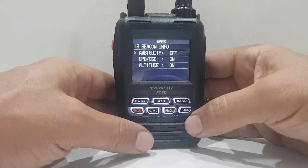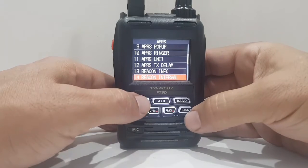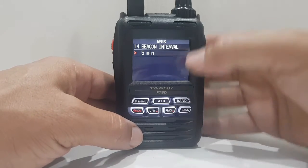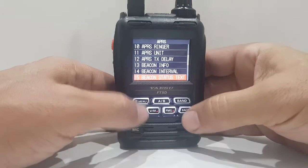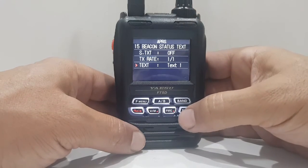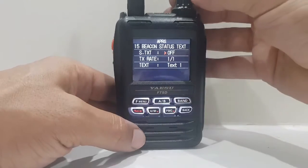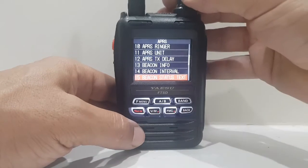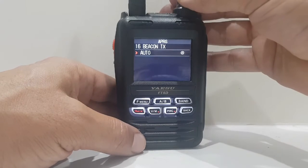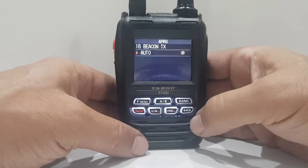Ambiguity — off. I think if you turn that on it just moves your location slightly so people don't know exactly where you are. Beacon interval — five minutes, that's when it auto-transmits. Beacon status text — off, but I could turn that on and select the one I've set up. Beacon TX — manual at the moment, but you could do auto, and then every five minutes it will transmit — you'll get that little brown circle on the screen.